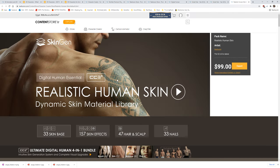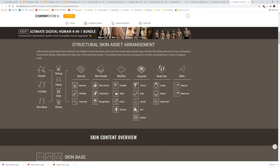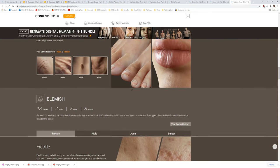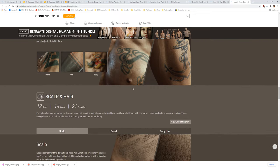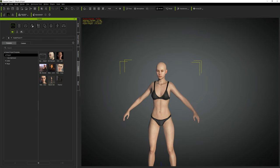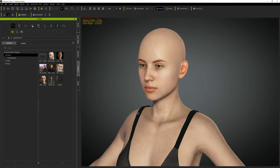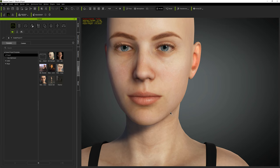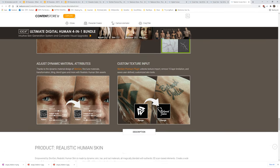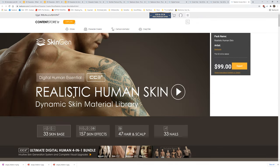Another pack you'll need is Realistic Human Skin, which is really useful for making the skin look much more realistic and up to 2021 standards. If you see the default character, it's probably good enough for something from 2010, but these new skin textures will really bring it up to modern standards.